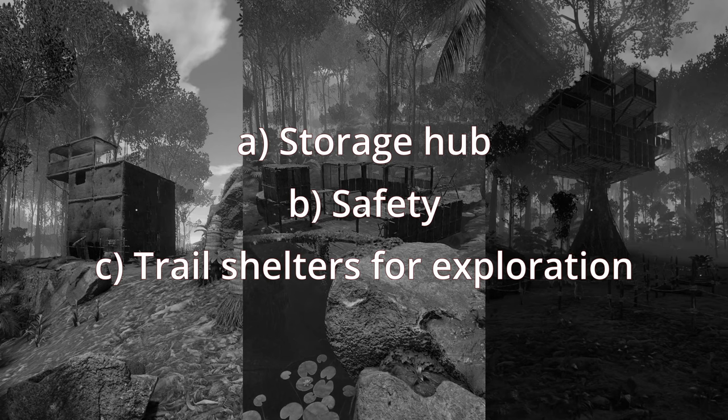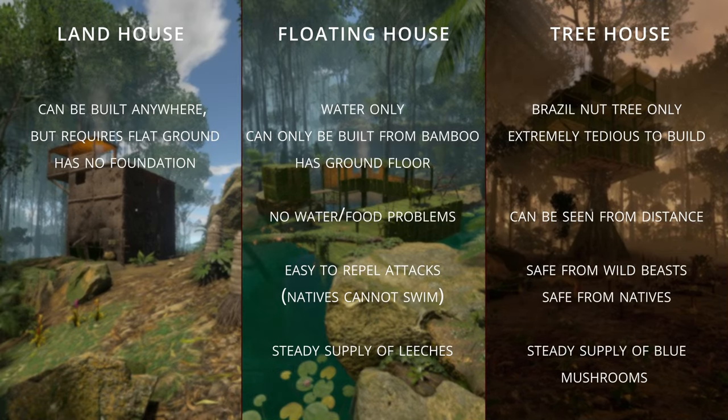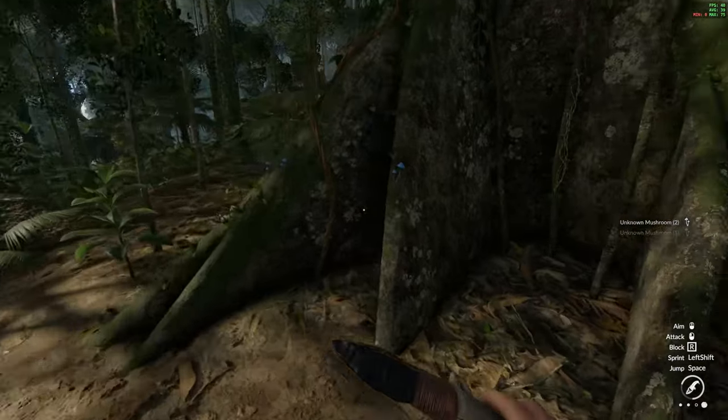With those noble reasons in mind, let's see the differences of each type of housing. Land houses can be built anywhere, but they require flat ground, and if there's some plant or rock face sticking out, you may not be able to build there or add another floor. They also don't have any foundation, so the ground floor is literally the ground floor here. As opposed to their land counterparts, floating houses have floors, but can only be built from bamboo. You're unlikely to face food or water shortages, as there's always plenty of resources by the water. Natives and wild beasts will also not be a problem if you are smart about how you make entrances. They won't be a problem in tree houses either, as neither can climb in this game. The only problem with tree houses is that they are extremely tedious to build, and can only be placed on the large brazil nut trees. On the flip side, these trees produce indigo blue liptonia, which is the best consumable sanity in this game.